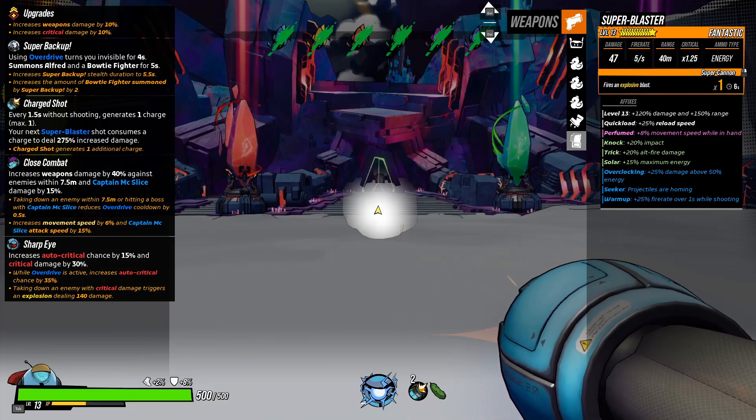Then you have Close Combat, which will decrease the cooldown of your overdrive when hitting bosses or when you're killing enemies. You can also crank up your crit chance by loads with Sharp Eye, which can get about 50% crit chance on its own, which is insane. So we're going to be spamming overdrive and staying invisible, just mauling everything down.